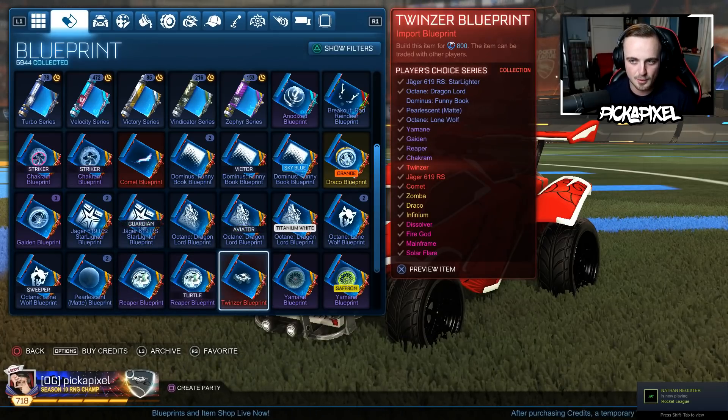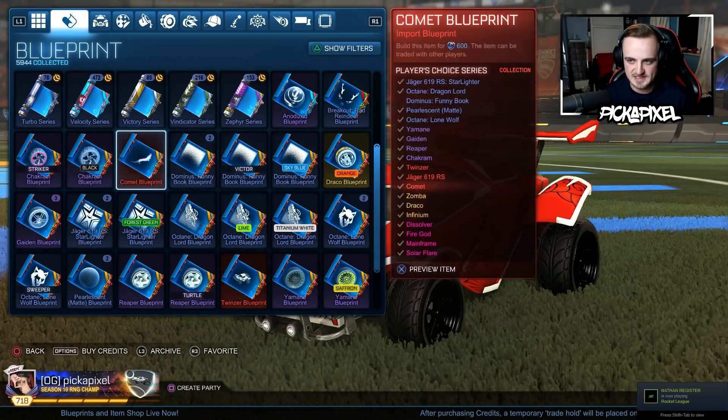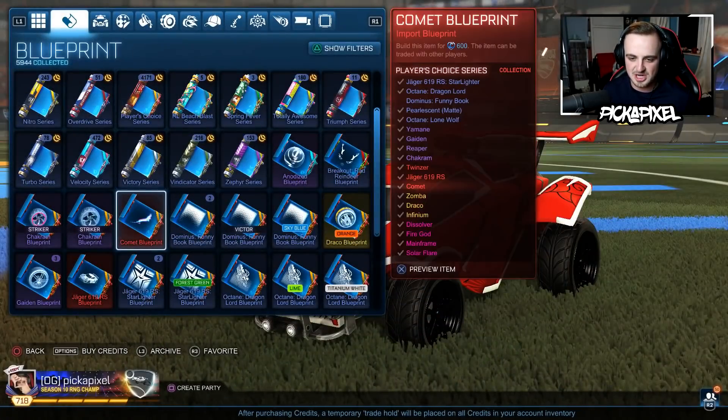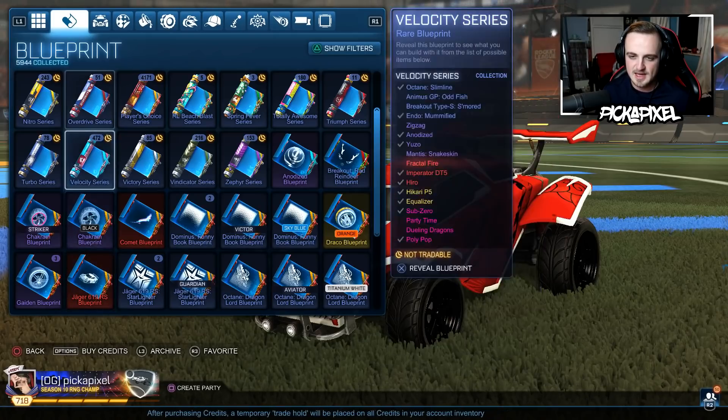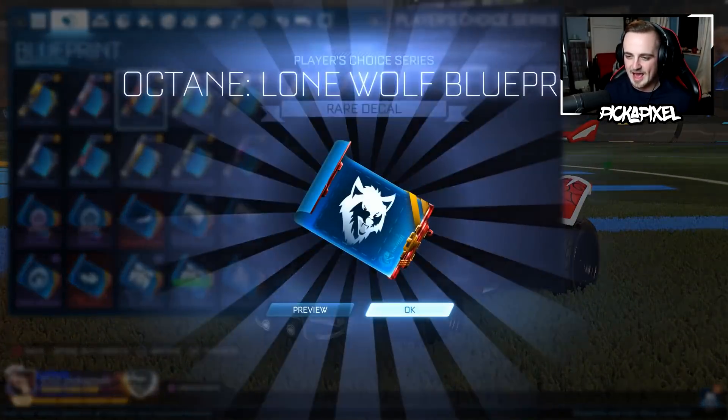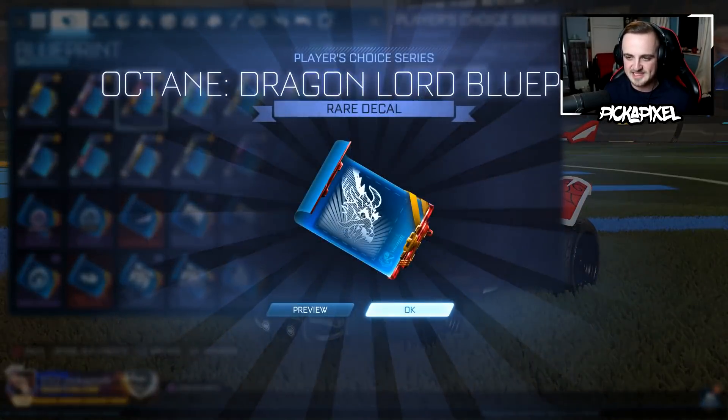A Twinser import body is 800 versus 600 for the commons. That makes sense. They do differentiate between boosts and cars — wheels are more valuable than decals. That's pretty much all we have right now. We're starting to flow.